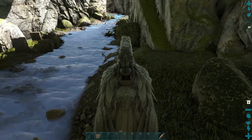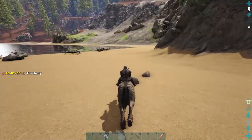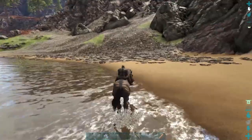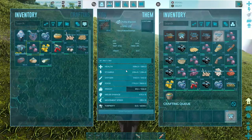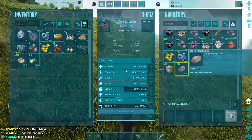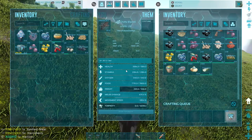Speaking of usefulness — why is the Equus so useful? For starters, it's great for beginners due to its speed, decent health, and slow stamina drain. It can outrun most dinos as-is, but if you put extra levels into stamina and speed it will be even better. It also has weight reduction on some very needed but heavy resources: stone is reduced by 50%, and cactus sap and sand are reduced by a whopping 80%, which is very significant.